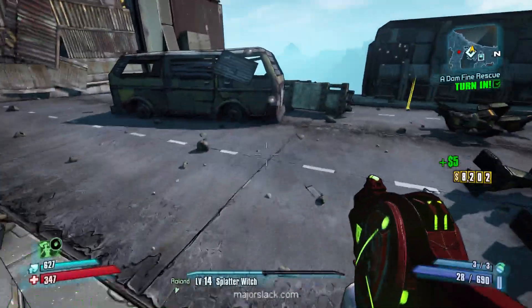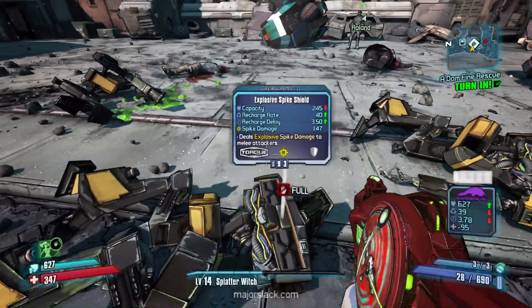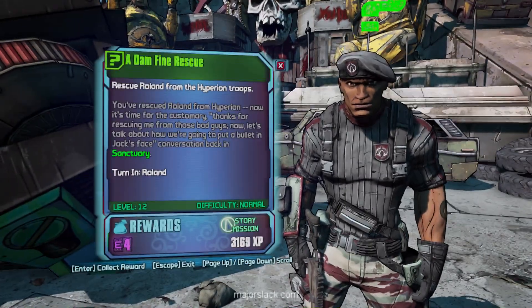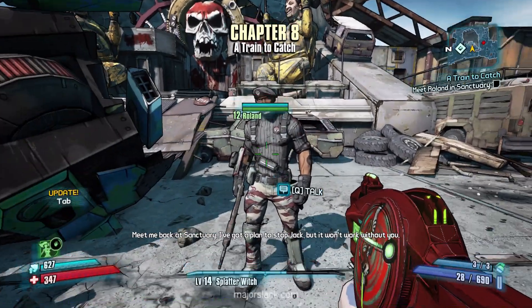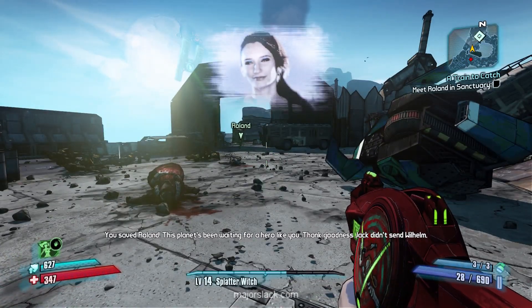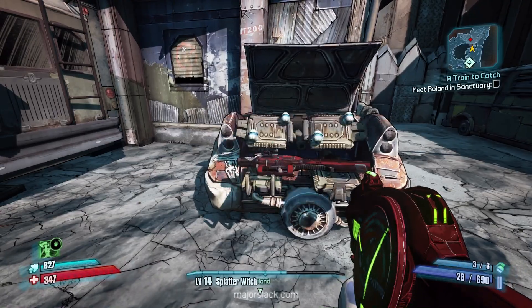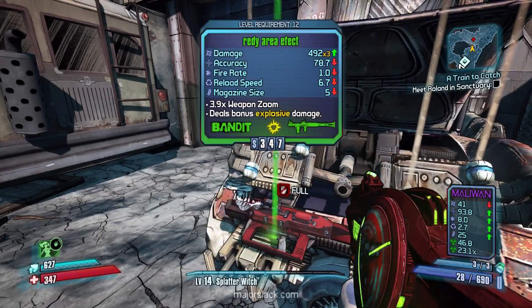Okay, this is mostly jump loot. I want to see what's in the chest — a spike shield worth 93 bucks, okay, keep that in mind. And Roland, my man! What's up? You saved Roland. I need you back in Sanctuary — I've got a plan to stop Jack. Sanctuary it is. A bandit rocket launcher with a one-fire rate, but that's 347 bucks.